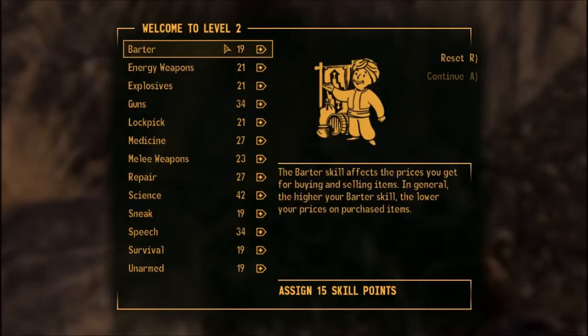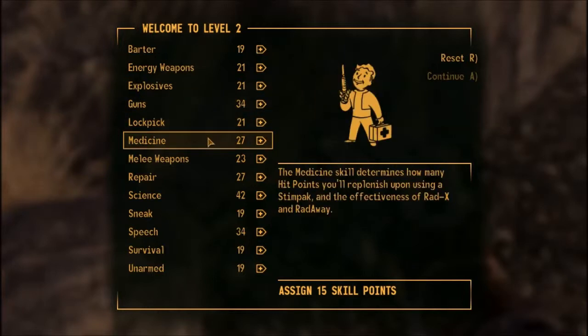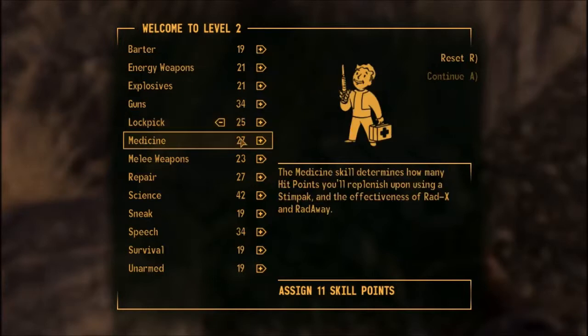If your intelligence is high enough you can max out most skills, but if it's mid-range you'll only max out a few. You don't have to follow my guide exactly, but this should be your rough skill base if you're following my approach so far. My best idea is to boost lockpick to 25. There are five levels of lock difficulty: very easy, easy, normal, hard, and very hard.